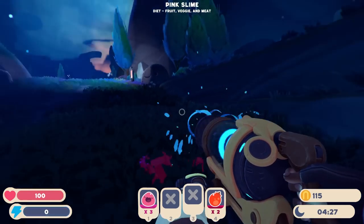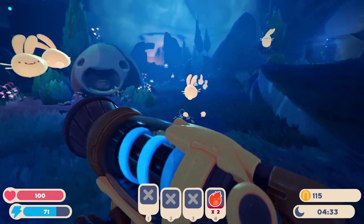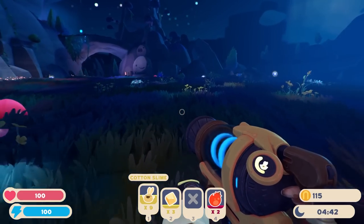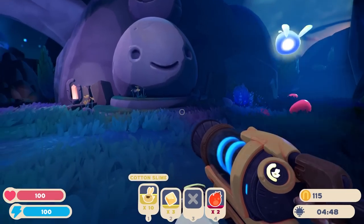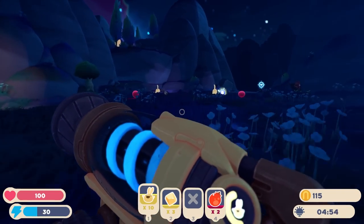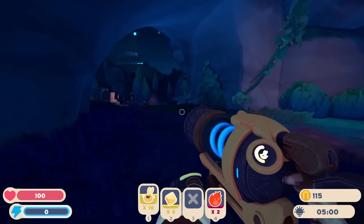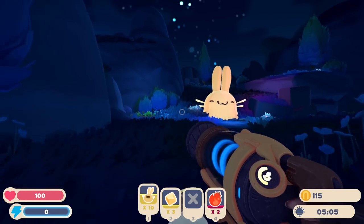Alright. Well, I guess... here's what I'm gonna do. We need some more cotton slimes for sure. Because my Largos are going to fade from existence fairly soon. What we want to do is actually maybe go find one of the cats. This is a whole new world — a new fantastic point of view. Kind of. It's not actually a whole new world.